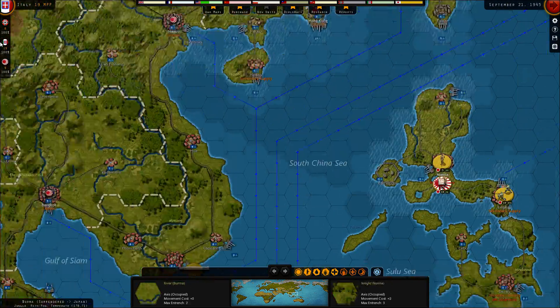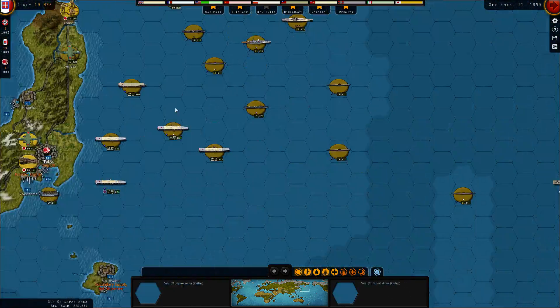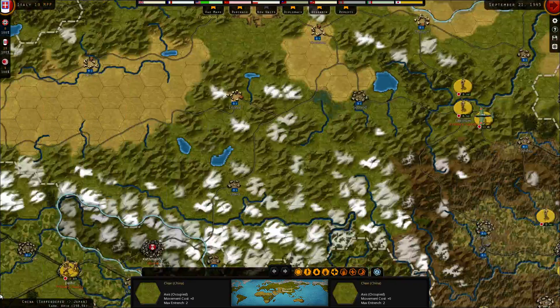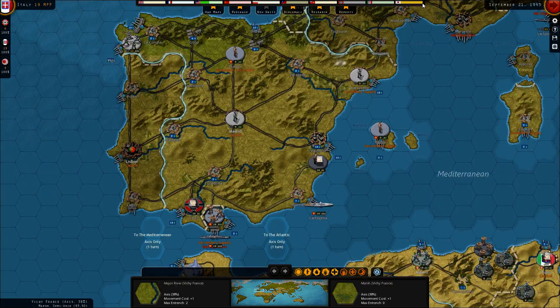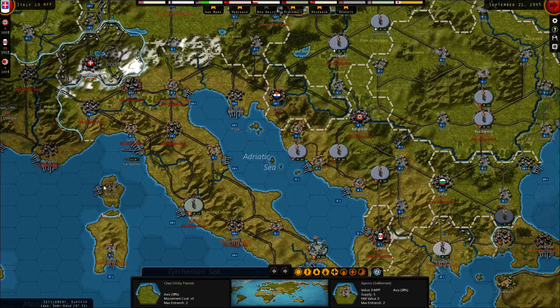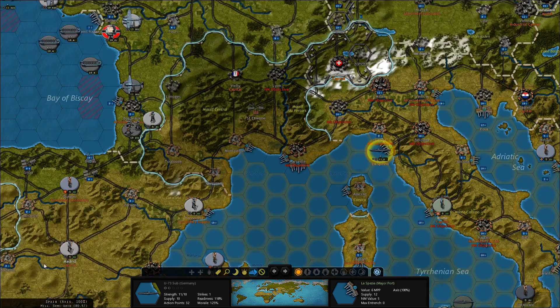Italy is fighting back — we need them, and that looks fine here. Everything looks fine — just do not hit our units also. Let's see what happens with Turkey. Diplomacy — Turkey is at 62%, give them 15-20 more and then we're there. That would be fun.